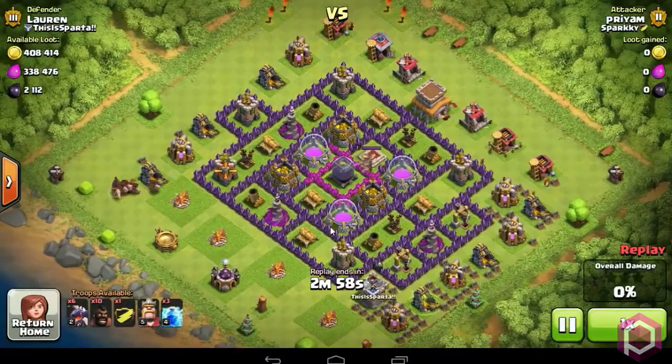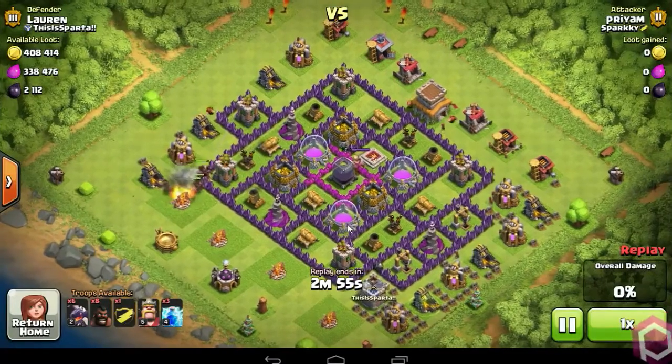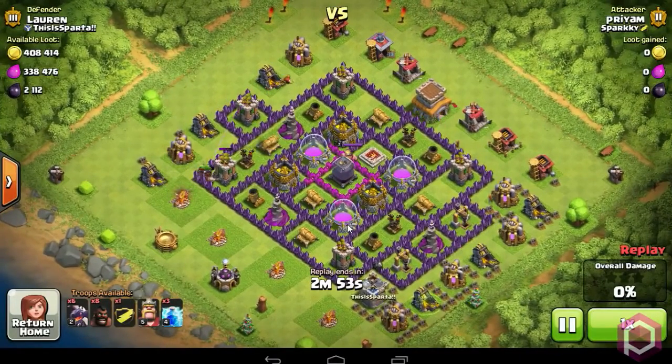I spawned 8 of my Hawks to destroy the first air defense and they are now targeting the Archer Tower, and hopefully they will target the air defense next. Yes, they are targeting the air defense now, and the air defense is destroyed.